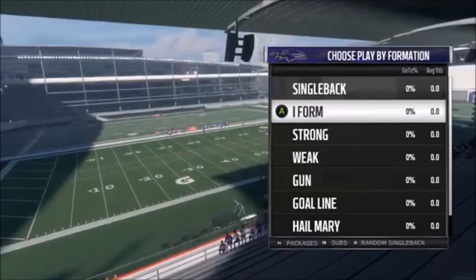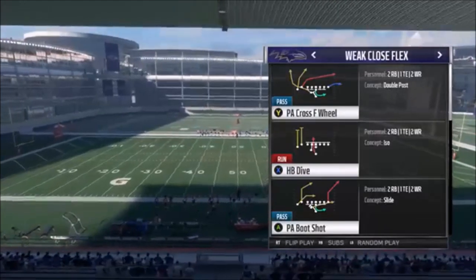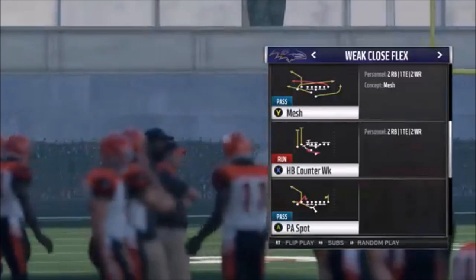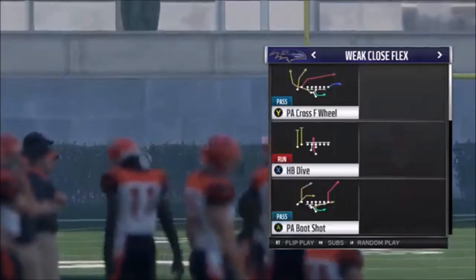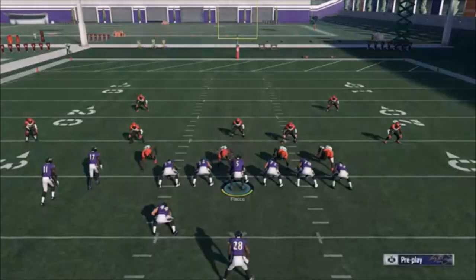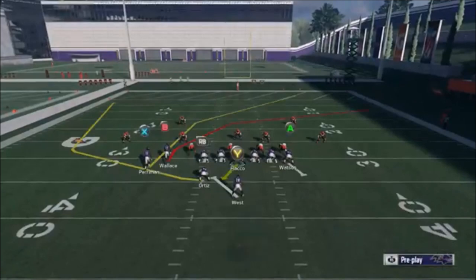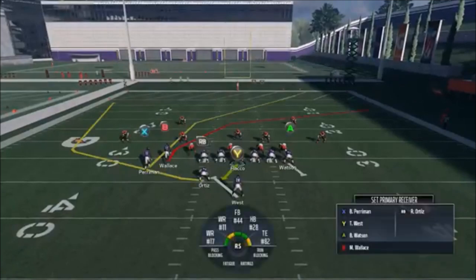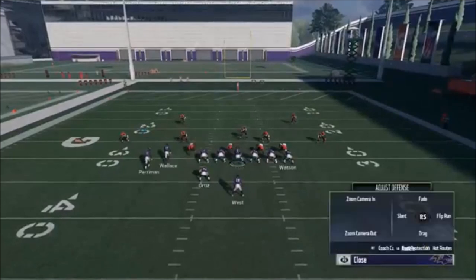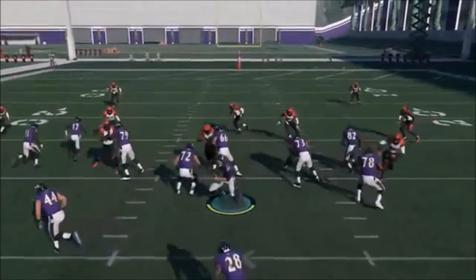The next play is a passing play — I want to give you guys diversity; you can't be one-dimensional. This is one of the best passing plays in the game last year and this year: the PA Cross F Wheel. This is me live-labbing on Twitch — check the description to follow me there. The only adjustment is putting the A-route tight end on a slant. Last year I would motion the fullback to the line of scrimmage for a speed burst exploit, but it seems EA patched that.